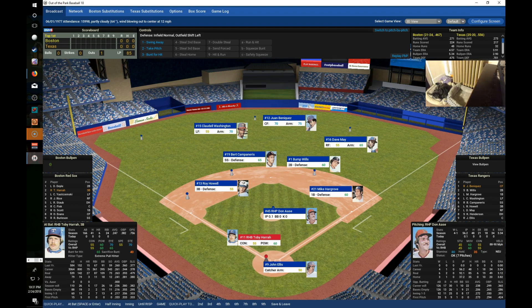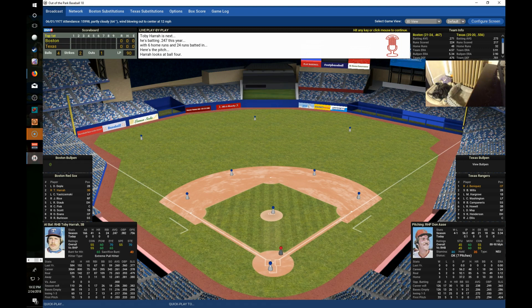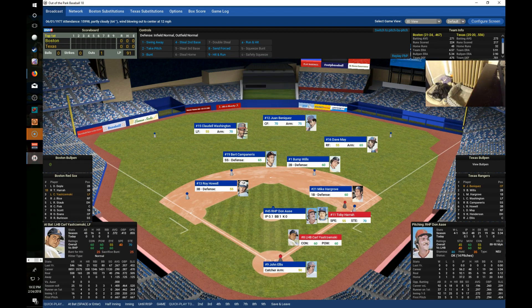Toby Herra is next, hitting .247 overall with six homers and 24 RBIs. Since being acquired by the Red Sox he's hitting .313 with four homers and 16 RBIs, and a .458 on-base percentage. He works a full count and draws ball four for a walk. Herra has walked quite a bit with the Red Sox, as evidenced by his high on-base percentage.